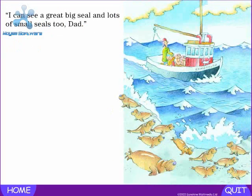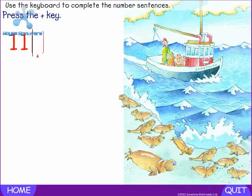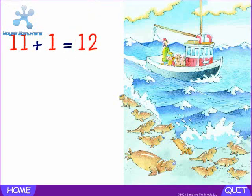I can see a great big seal and lots of small seals too, Dad. How many little seals? Eleven. Press the plus key. Plus — how many big seals? One. Press the equals key. Equals — how many seals? Twelve. Eleven plus one equals twelve.